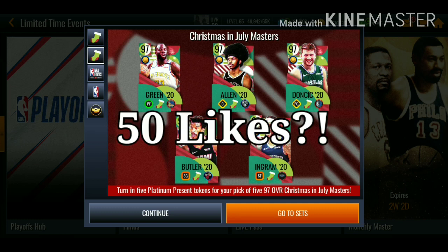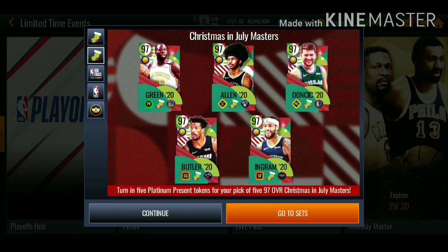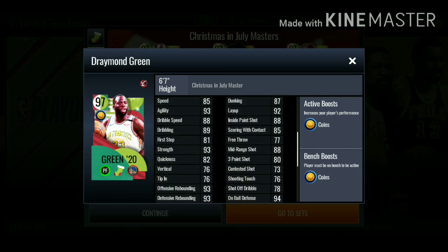Before we get into this video, make sure you guys drop a like, subscribe if you're new, have notifications turned on. I might end up opening up some packs so make sure you guys are tuned in. Let me know down in the comments which 97 overall master you guys are going to be going for. We got Draymond Green for the power forward.